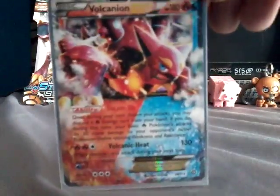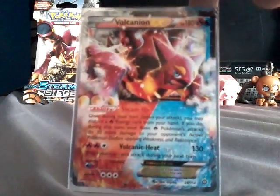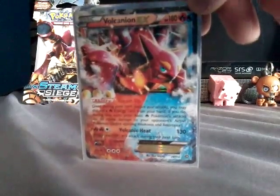This is a Steam Siege box and I got some pretty good cards in it. When I say pretty good, I mean pretty good - your minds are gonna be blown whenever you see what cards I got. Okay, ready? I got a Volcanion EX! He's one of the ones on the packet over there if you can see that Steam Siege. I can't believe I got him, he's so awesome - he does 130 attack damage.